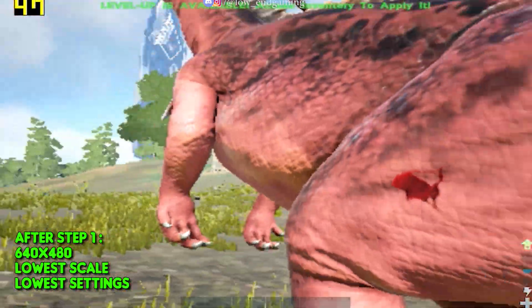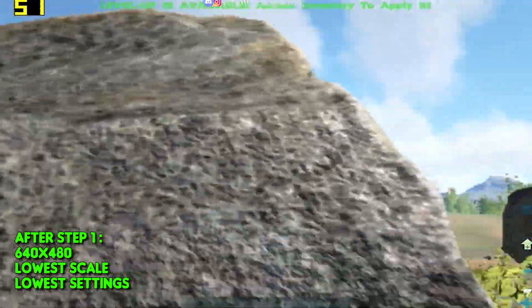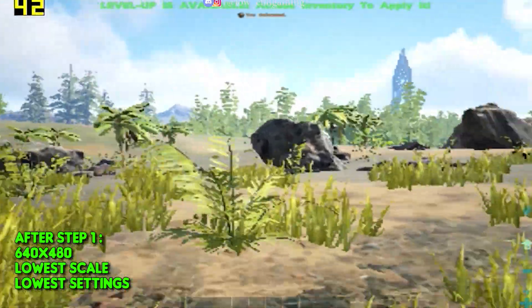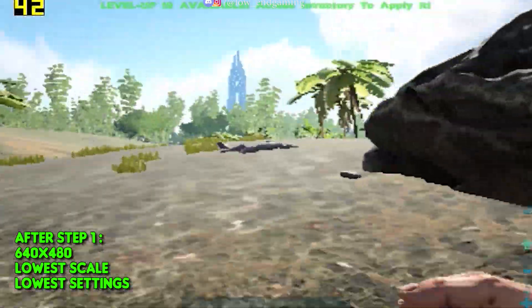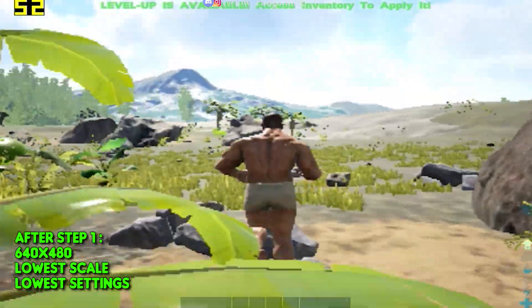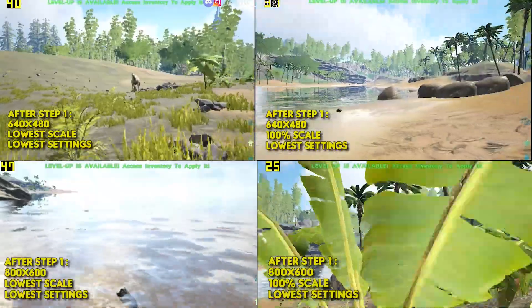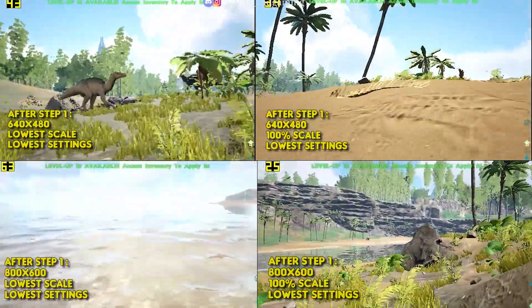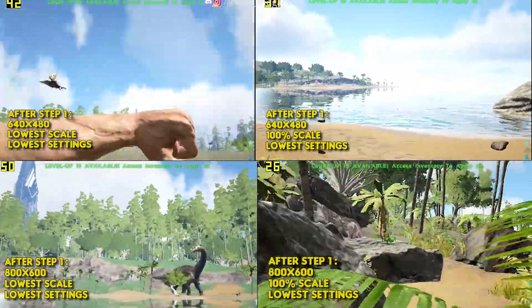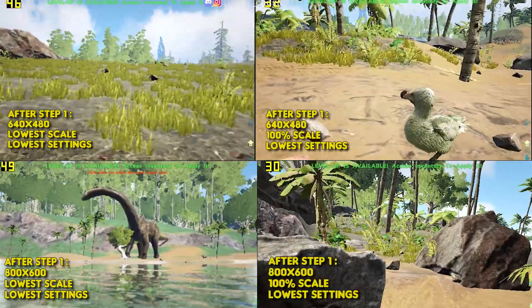After this step, this is how the game works — it gives a tremendous FPS boost. But now your game looks bad. To fix it, you can change the resolution scale to 100%, or you can change the resolution to 800x600, and play with the resolution scale settings to see which is best for your PC. This is gameplay of 640x480 at the lowest and highest resolution scale, and this is the gameplay at 800x600 at the lowest and highest resolution scale. Try it yourself and choose what's best for your PC.